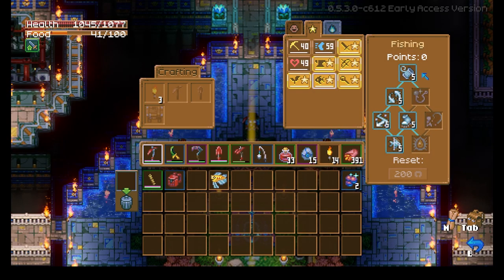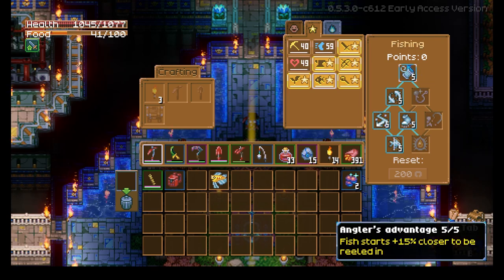Let's take a look at the fishing skill perks, starting at the top. We've got Angler's Advantage. When maxed out, this allows fish to start 15% closer to being reeled in, so that helps you get them reeled in quicker. Very useful, especially right at the beginning as you're leveling because that helps you level faster.